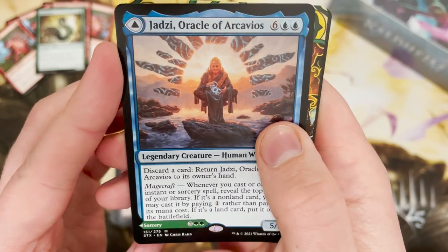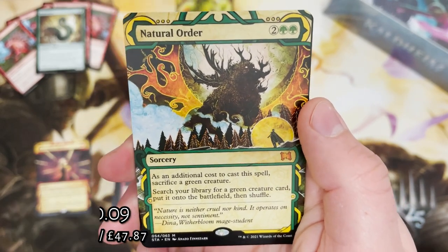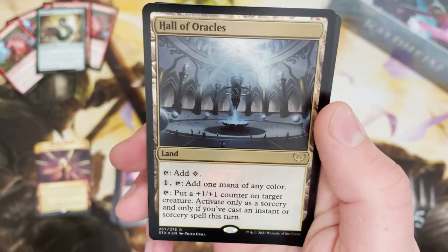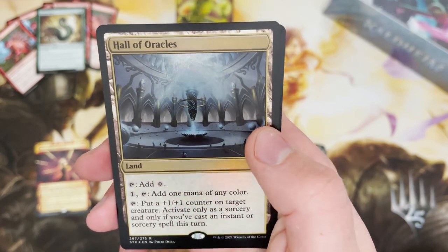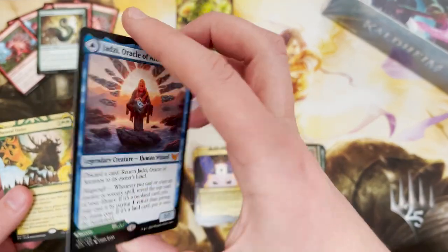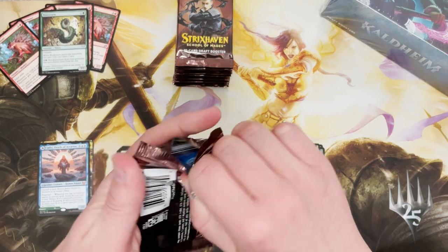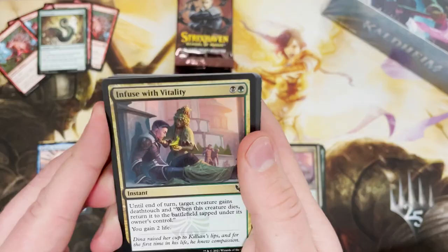Oh my god — there we go! He calls it and it is! I won't flip Jadzi just yet because I want to see what this is — Natural Order — and it's a mythic! It's a mythic in a draft booster. Can you get much better than a double mythic pack? No you can't. Oh my god — yes you can! Two mythics AND a foil rare. I don't know how I do it. I said in the last box 60% of the time it happens every time. Hangover be gone — shut the big gun!